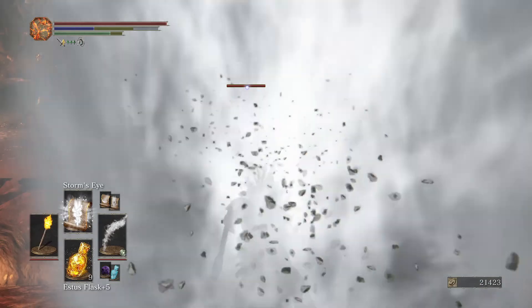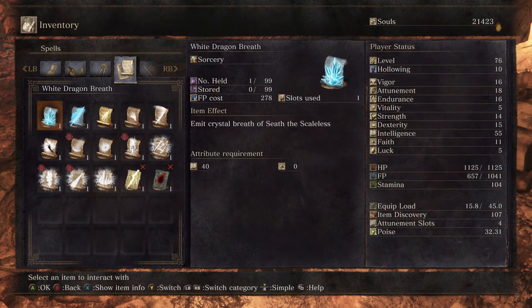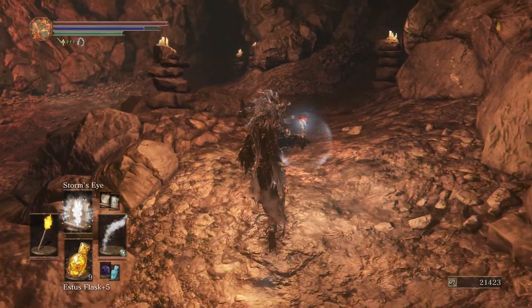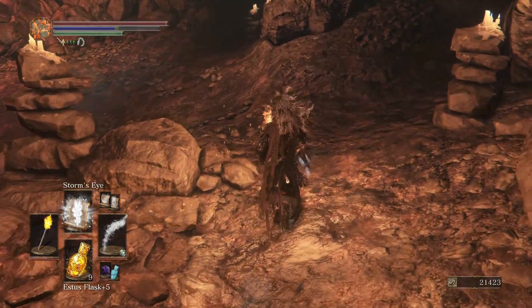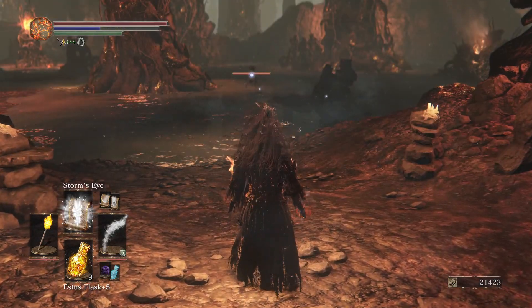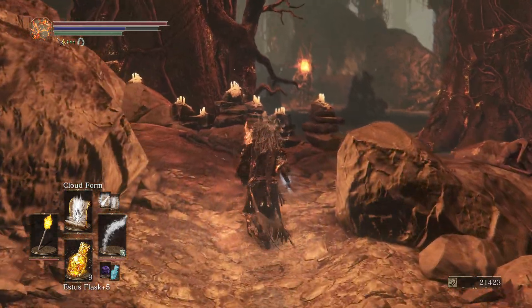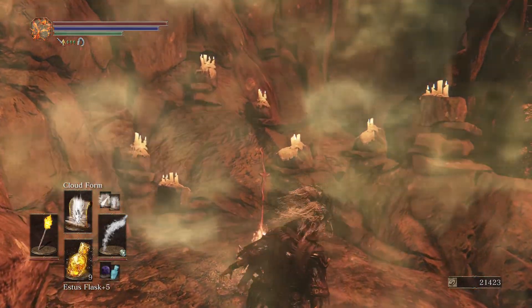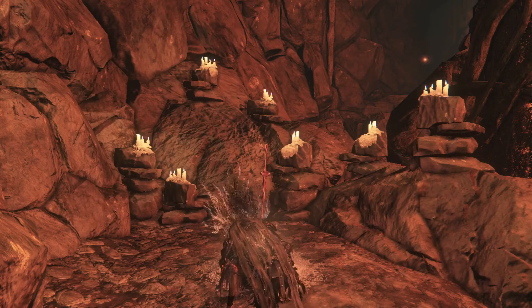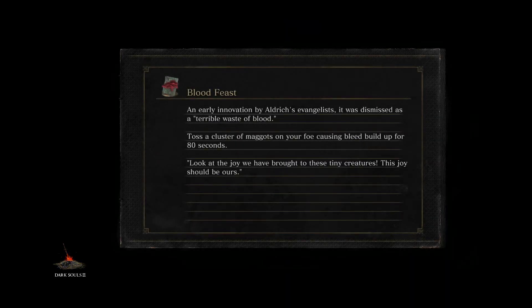That didn't work how I wanted it to - this doesn't do what I thought it did. 'Call a whirlwind upon foes' - but it seems to be calling it upon me, not really what I wanted. I don't know how far it goes, we'd have to test it at the dummy. But let's go fight Wolnir - I think that is our next thing to do. Wolnir has been completely revamped if I understand correctly, so he's not the giant guy you hit in the wrists anymore.